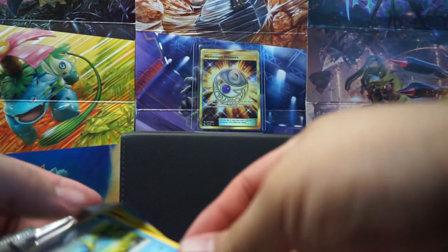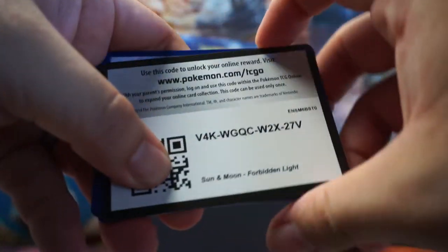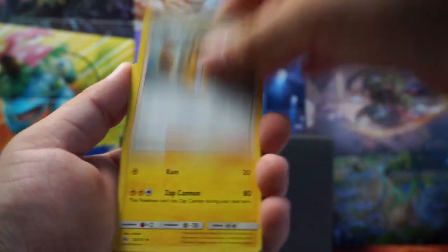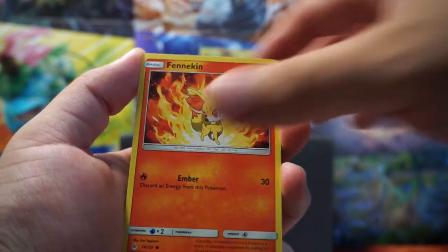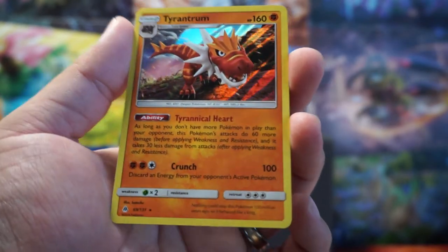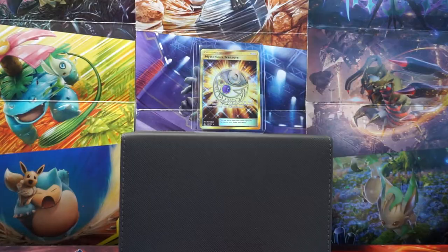Let's see if we can get one more pull from these Forbidden Light packs. We're finishing off with a Hoopa, Judge, Magneton, Jupyter, Flabebe, Esper, Fennekin, Litleo, I think it's called Jagalge — I'm not sure — and a Tarrantrum. Oh, I don't have this guy. That's a nice looking dinosaur.